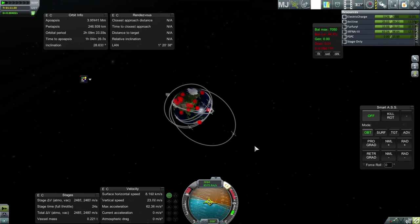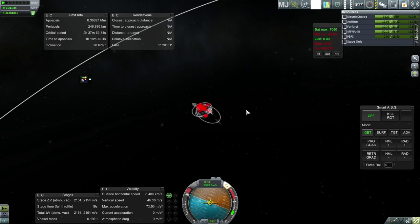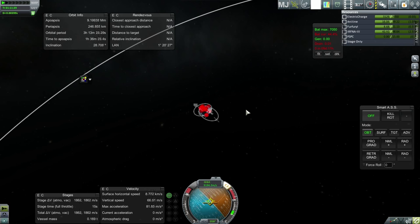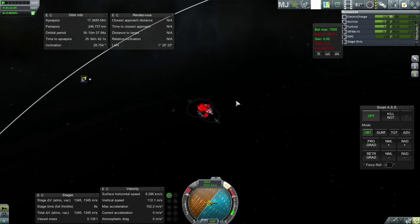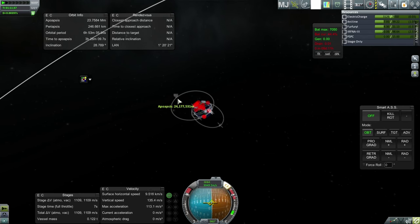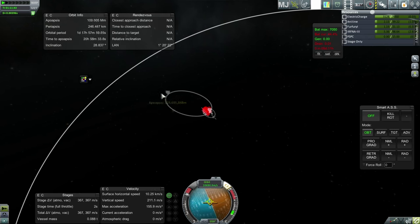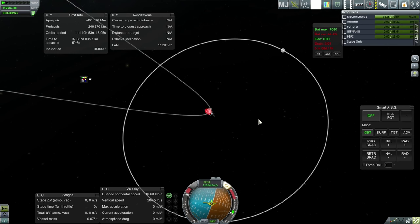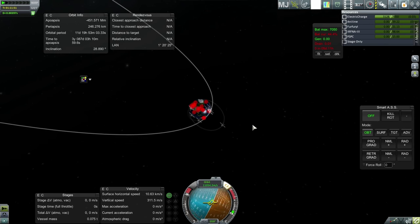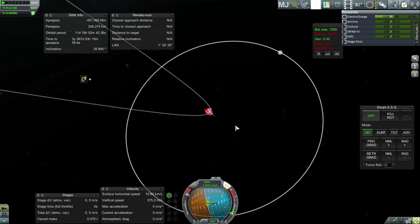We won't even be able to see an intercept — we don't have patched conics unlocked. G-forces are going to get really high. It's going to be tough to shut it down at the right time. Now we can't even see our orbit. I can't shut it off at all. It turns out I can actually shut it off ahead of time — I thought I could shut down the engines but it doesn't look like it.